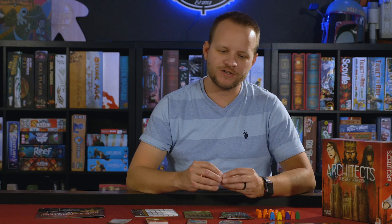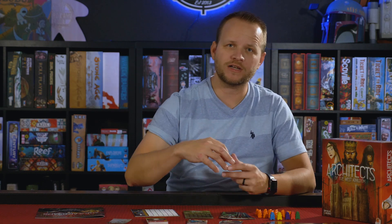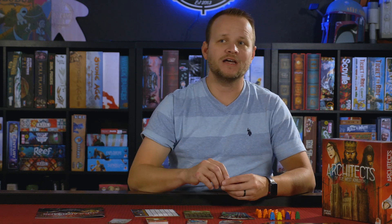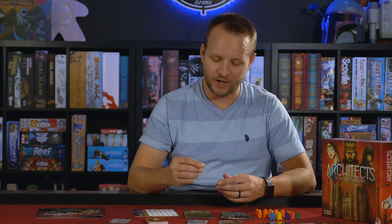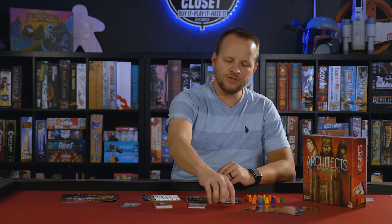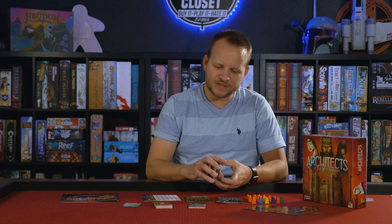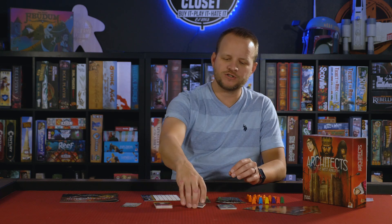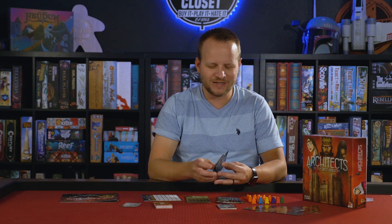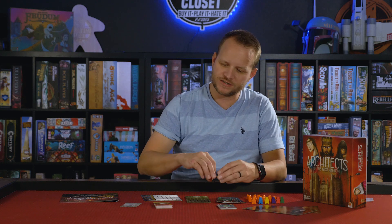All that the artisan worker basically does is when you place them out — and only when you place them out — this worker is worth two. So it kind of speeds up some of these locations. I could place this guy out and get two brick and two wood, whatever, really quickly instead of just doing one. From then on, even when you go back to that location, this guy is still worth one, but it kind of boosts you a little bit as you go along. They also add new building cards differentiated with an icon, and new workers that you can hire that can play along with the new artisans.